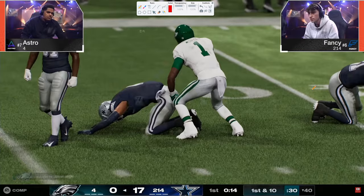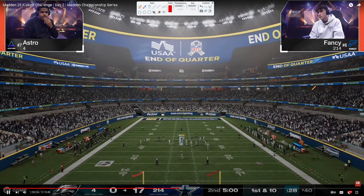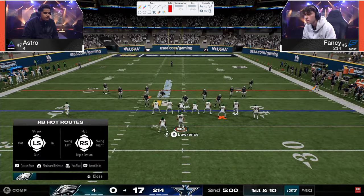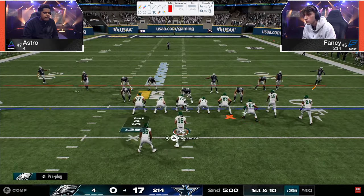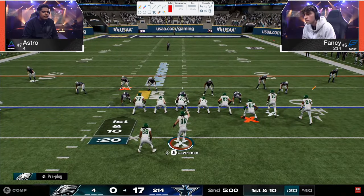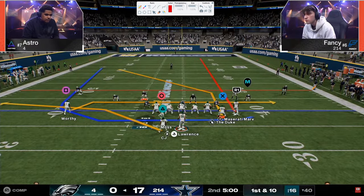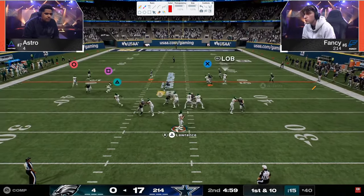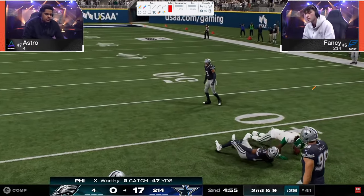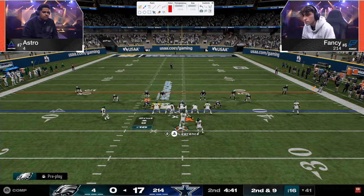One of the things that shows is how horrendous zone actually is. But with switch stick, Fancy has held at least one of the best offensive players in the world to zero points through one quarter — and Astro got the ball first. This is insane. He literally found defense. People were saying this is the most offensive Madden ever because of how bad zones actually play.